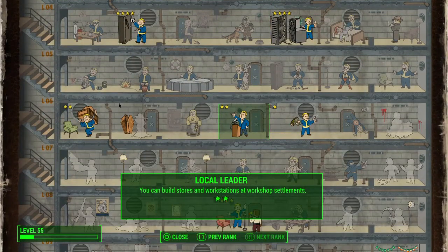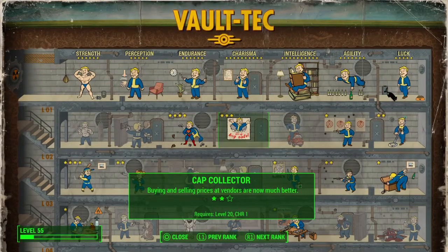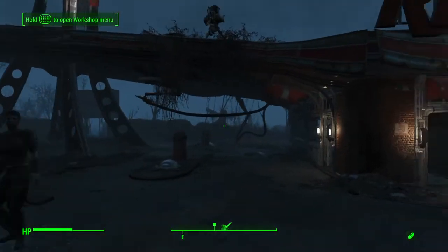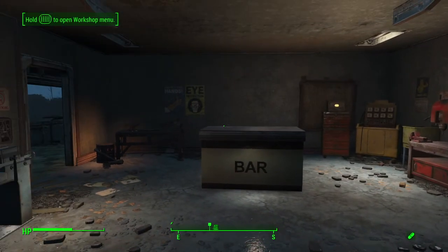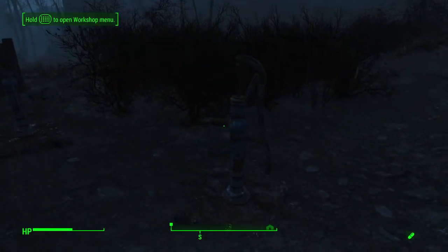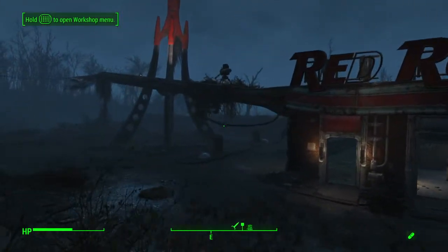You have to have max Local Leader, and I think you need to be at least level 14 or 20 to be able to do this. I prefer playing at a higher level because you come across more caps. So those two perks — Cap Collector and Local Leader — plus two turrets, level two bar, one settler, one bed, 20 mutt fruits in your workshop, and two water pumps. Don't worry about anything else, just wait and play the game.